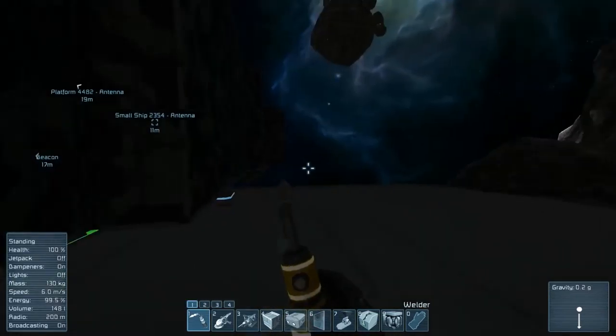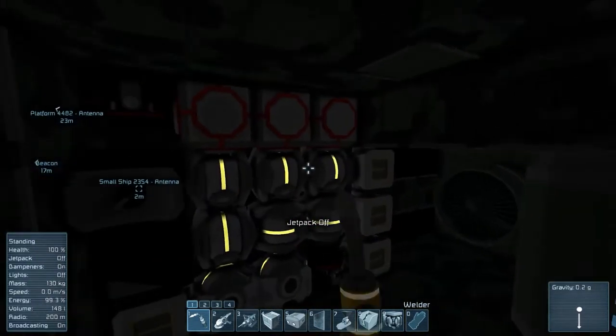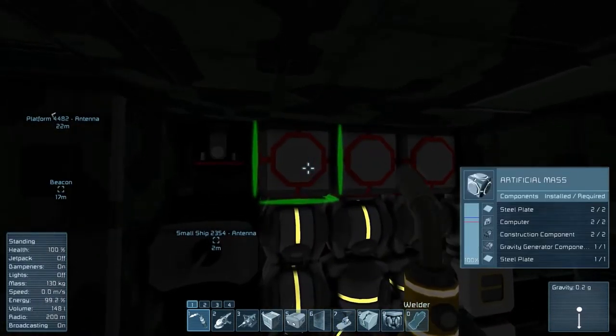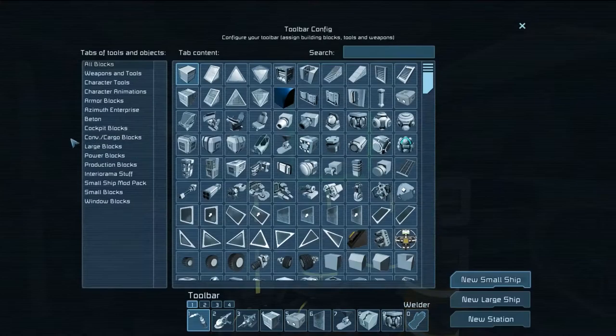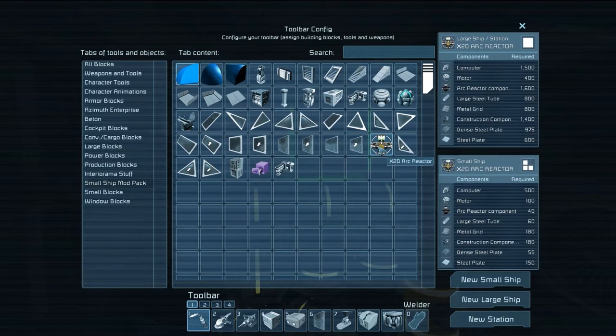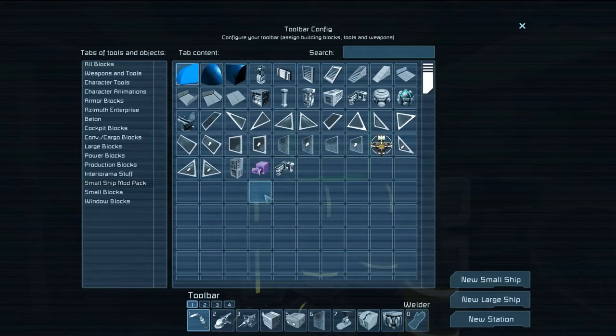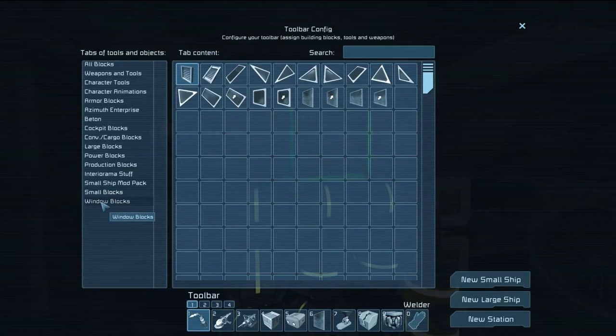I've got a blast door set up over here. This is using blast door blocks, and I believe the artificial mass is part of the small ship's block — the small ship mod pack I have in. It doesn't show everything. I have an antenna on here, although that's just for basically insurance purposes.